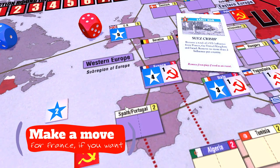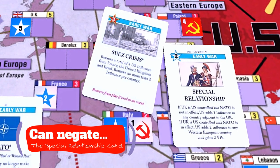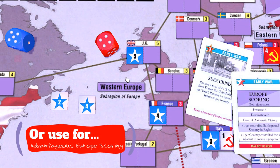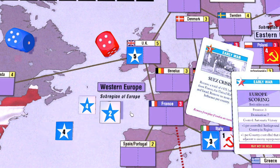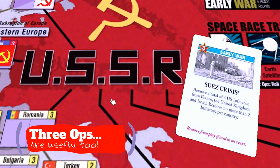Once the U.S. has expanded some influence into neighboring states, this event loses some of its bite. It's not bad as a way to contribute to a play for an American-controlled France — you could headline this and then follow up with directly placing influence in France for control. It can also help negate the triggering of the Special Relationship card, which can be pretty impactful after the NATO event has been played. Or it can be simply used to score a sneaky Europe scoring with advantage, typically with this Suez Crisis headline followed by the European Scoring card.